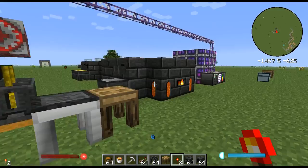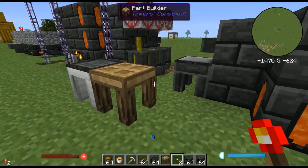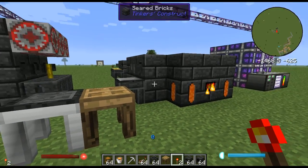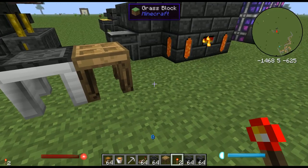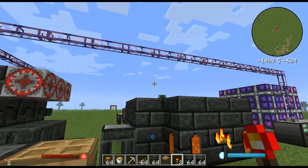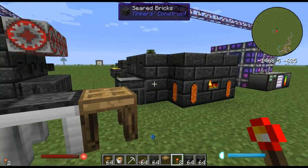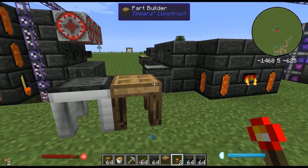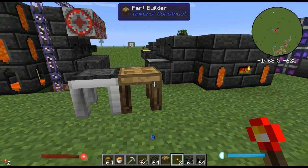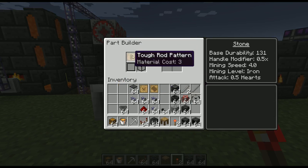Now let's get started on casting parts for tools. To make a cast, you need aluminum brass or gold. You'll melt it down in the smeltery — we already have gold in here. For aluminum brass, you need one copper and three aluminum, which will create aluminum brass that you can use as a cast as well. Whichever material you have the most of, I would advise using.